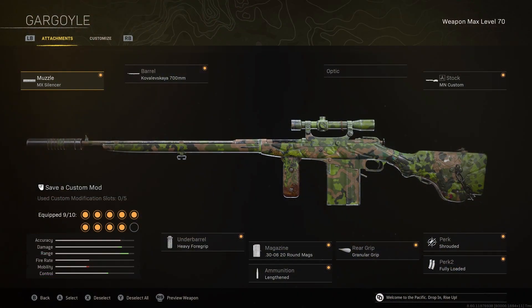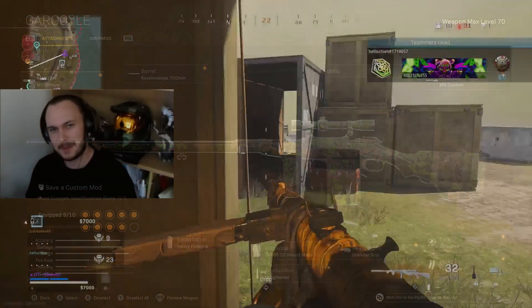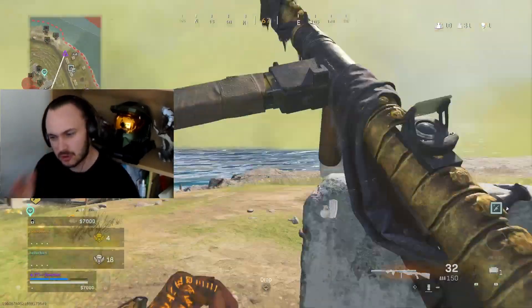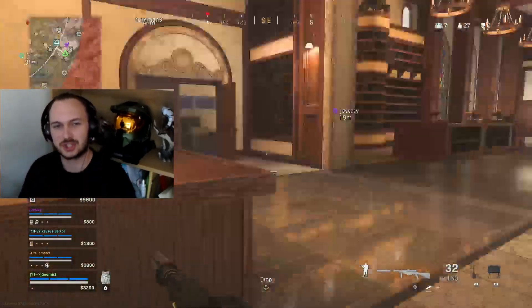Here are the rest of the attachments that I am using for this build. As you can see, I've gone for things like shrouded, fully loaded, heavy foregrip, and MX silencer — so it is stealthy. And we've got plenty of aiming stability, so we can be really confident when we line up that shot on that enemy.